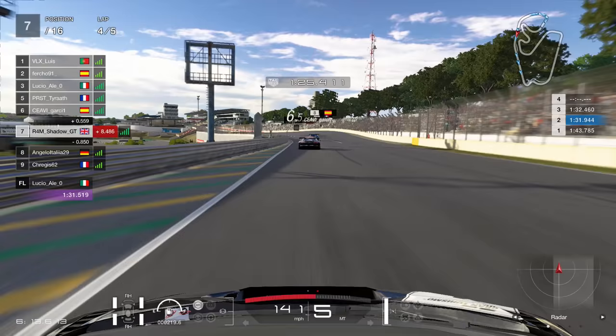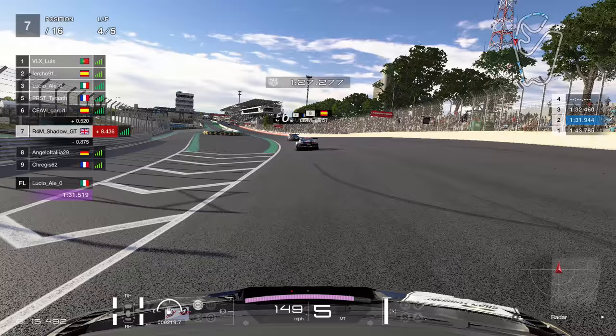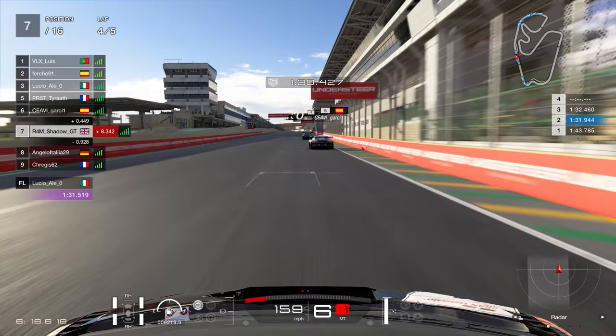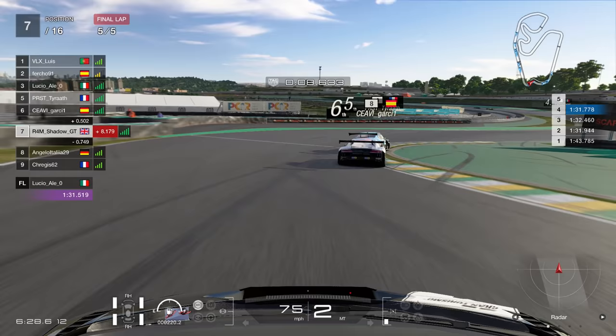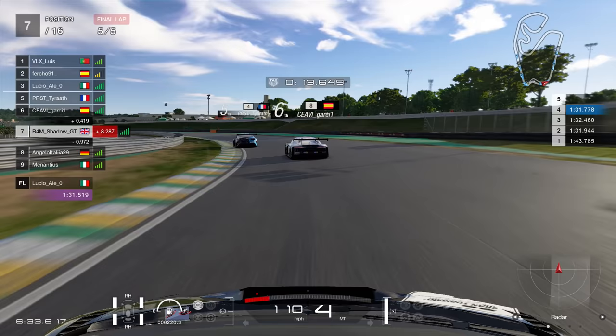Now we're looking ahead to the two guys in front. Into turn 1, lap 5 - final lap, lap 5 of 5. We have an Atenza in 5th, and 6th place is right there for the taking. Can we get 6th place? It would just be written in the stars, wouldn't it?